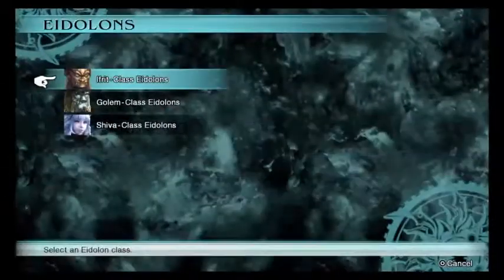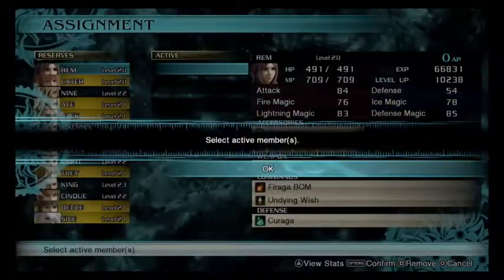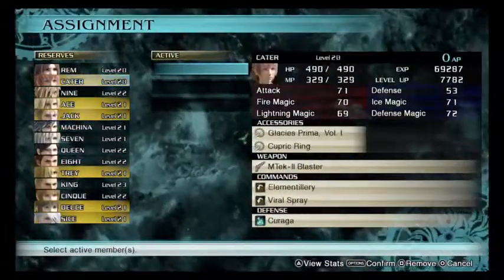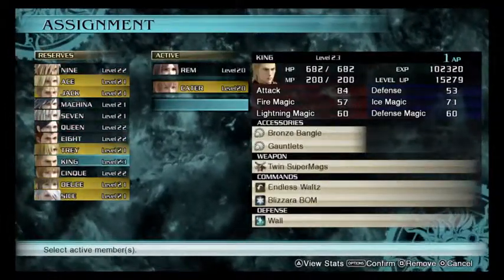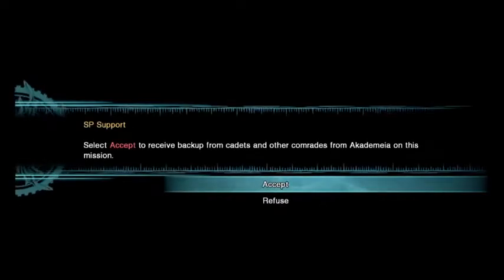Select squad command. Aldean, definitely. E-Rift. Yeah, definitely go with E-Rift. Active members. We're gonna go with Rem, Carter, and Sice. Supply squad. Yes, supply squad. Yes, SP support. We're gonna need that. Definitely gonna need that support.